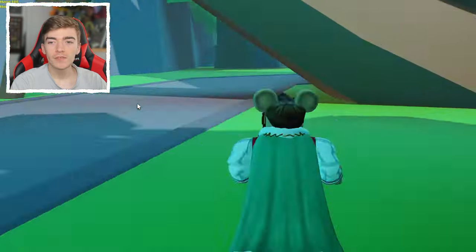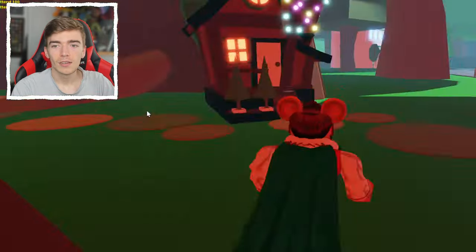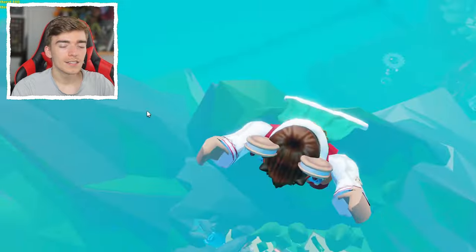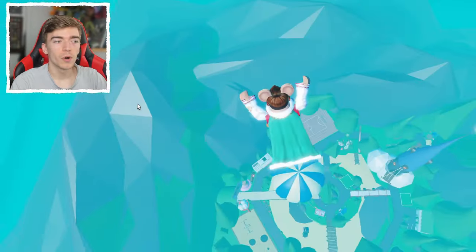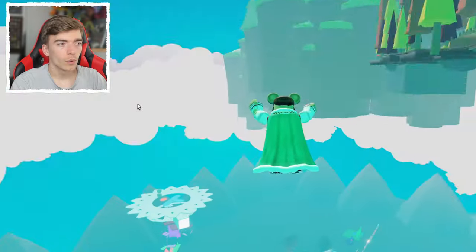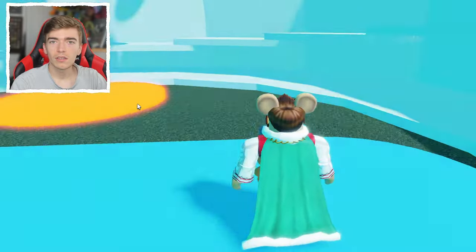You can run from one side of the Adopt Me map to the other in like half a second. As long as you have good aim — this is so hard to control, the speed is kind of insane. Where am I going? That did not look good.